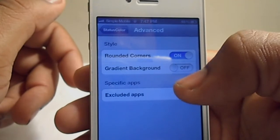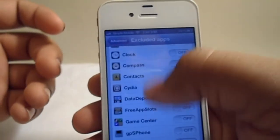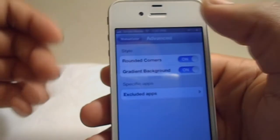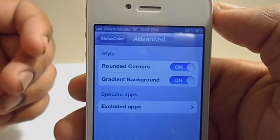I still don't understand what the gradient background does. Also you can have it work with specific apps only, so you scroll through all your apps and figure out which one you want to work with it and then just hit that and it'll pop up.